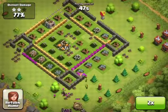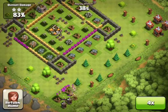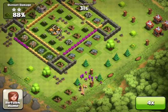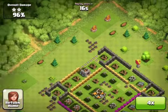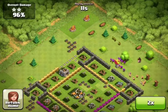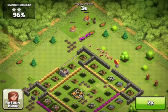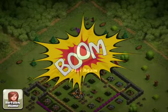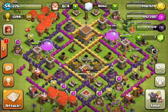Now all the defenses are down, 40 seconds left — let's fast forward through this. We get that done, head over to all of these barracks, and then lastly the army camps. Literally at zero seconds I got three stars — pretty ridiculous. About 550,000 in resources, not a bad raid at all.